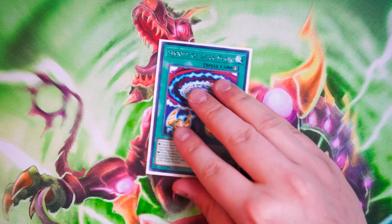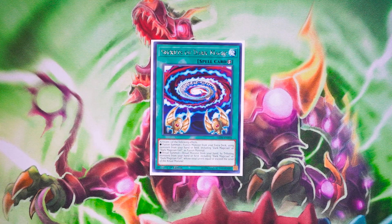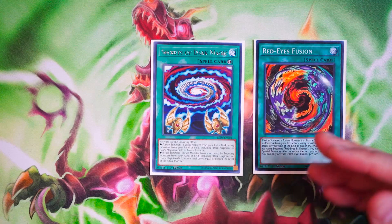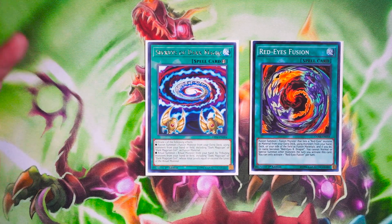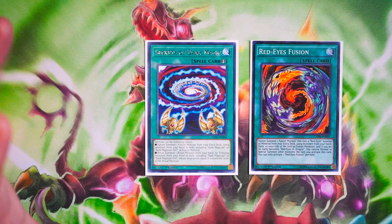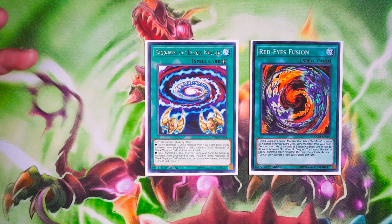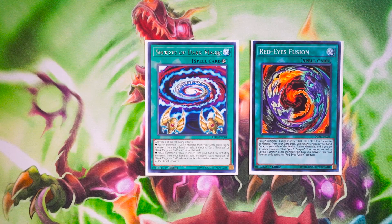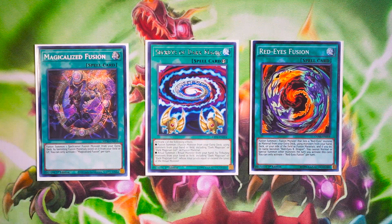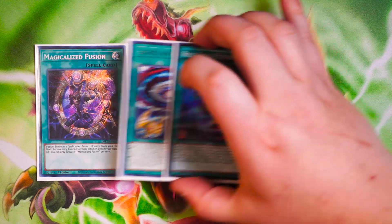For your Fusion Spells, you're going to play Secrets of Dark Magic. It gets you access to Ritual Summoning and also Fusion Summoning, and it's quick-play, which can help you get access to OTKs during the battle phase — absolutely phenomenal. You also want Red-Eyes Fusion. Only one copy is all you need for this variation of Dark Magician. Before, I used to play three, but now since the deck is so consistent, you always have access to Dragoon with ease. Red-Eyes Fusion locks you out from doing anything else for the rest of the turn, so it's only going to be used with Verte Anaconda. And last but not least, the one Magicalized Fusion, which is the Miracle Fusion for Spellcasters. One is all you need. We have three Fusion spells in the deck.